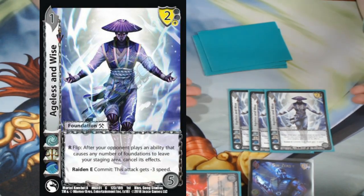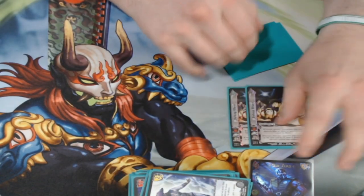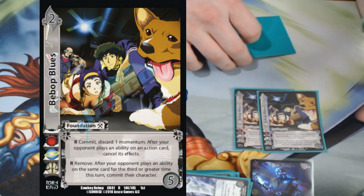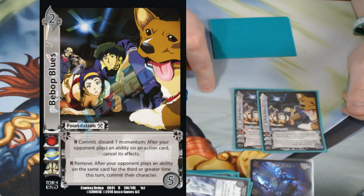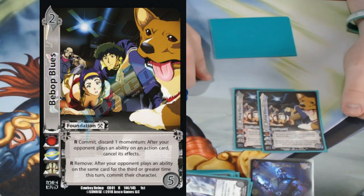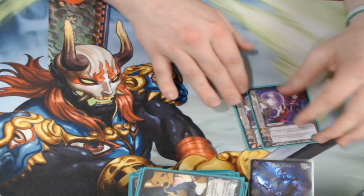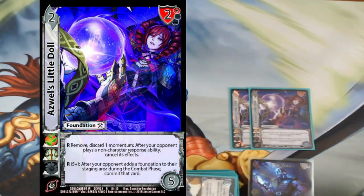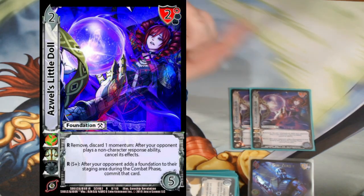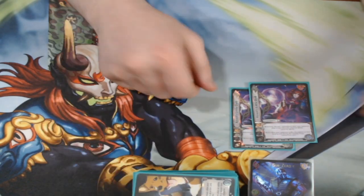For disruption, we're playing Triple Ageism — I want to keep my foundations, since Grow Brothers is such a beating, and I need my foundations exactly where they are especially when playing with so few to make Kalyuga plays happen. We've got Double Bebop Blues — being able to commit my opponent's character is great, and I can't afford to have my character committed off of a Stop or sealed off of a Bang. I need my character active to push pressure. And lastly, Little Doll under the Order symbol: after they play a response, you can discard a momentum to cancel it. Fantastic card — maybe just a one-of but good enough as is.